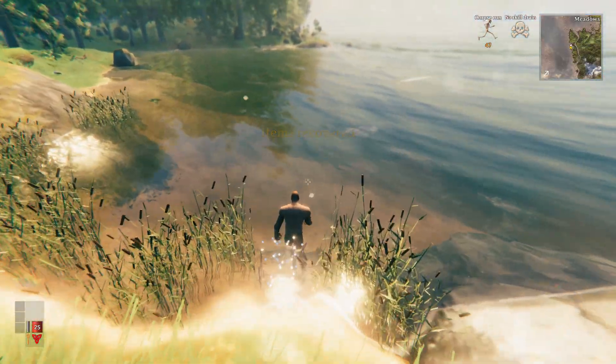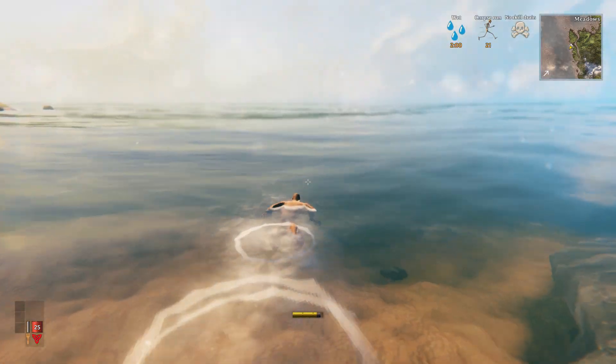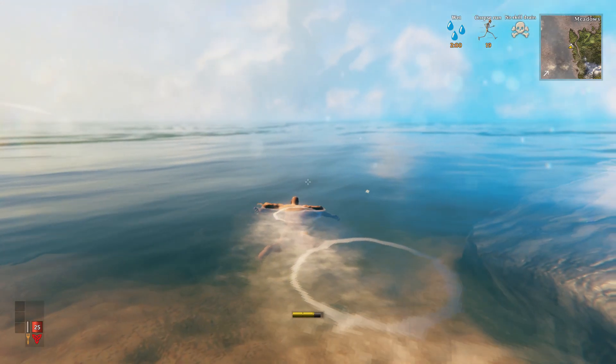The second method of swimming forever is something I like to call corpse swimming. To explain corpse swimming, I first need to explain corpse running. Corpse run is a buff that you get when collecting your items from a tombstone. As most of you may know, if you die with items in your inventory, a tombstone is created in the spot that you died containing all of your items.